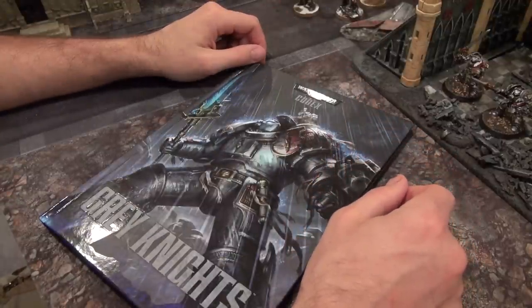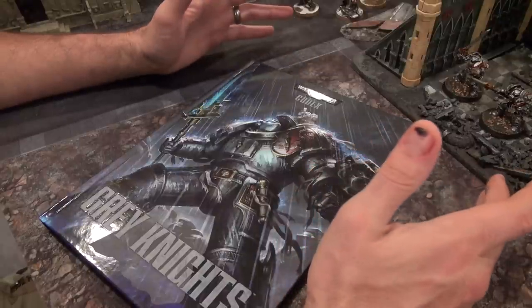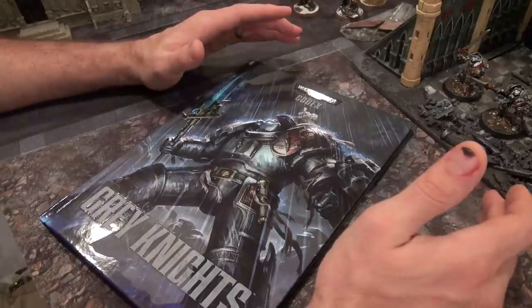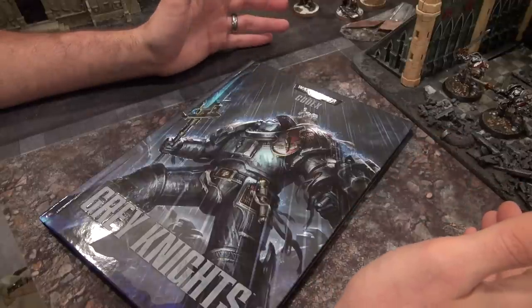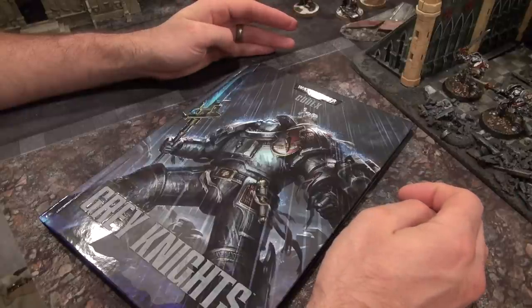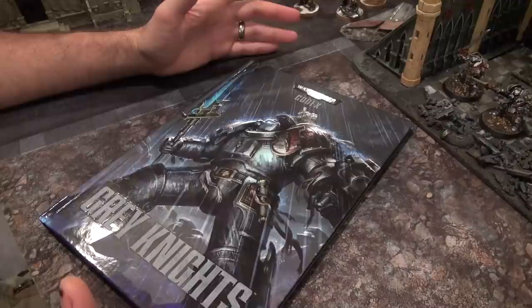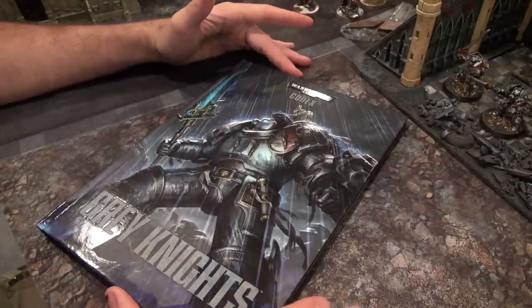Let's talk about the Grey Knight book. Off the bat they've taken a lot of the flavor, similar to what they did with the Space Wolf Codex and the Ork Codex. It seems like Games Workshop is trying to bring the game back down to a certain baseline, which is kind of good but kind of bad. The game is very complicated — I have pretty much every Codex. It seems that the Grey Knights in this book have gone back to being used as a support unit.